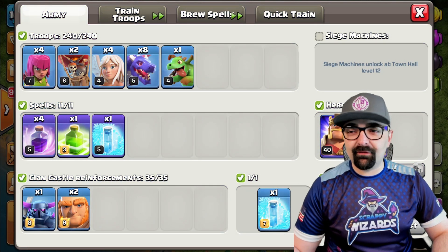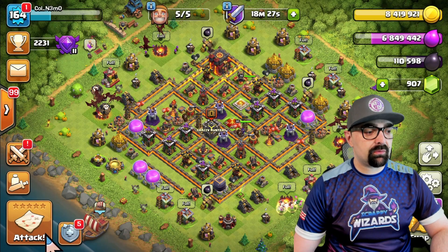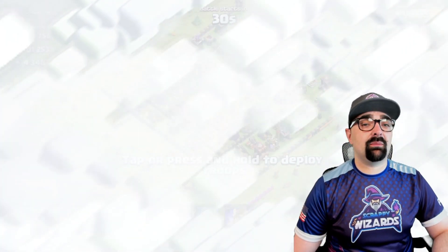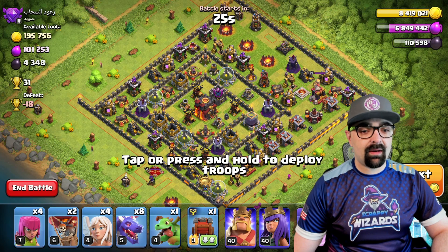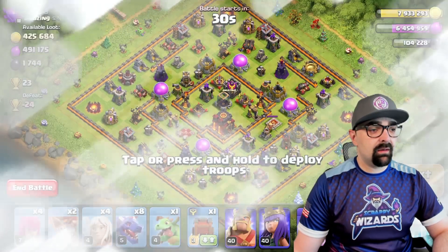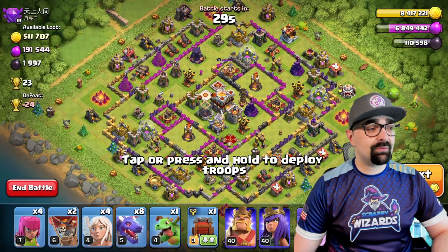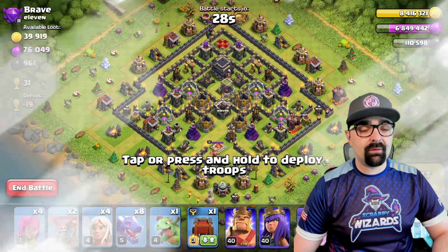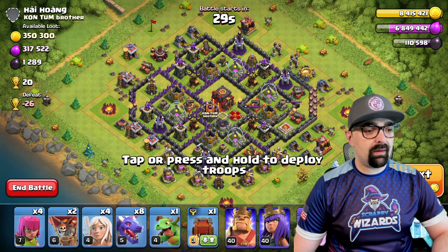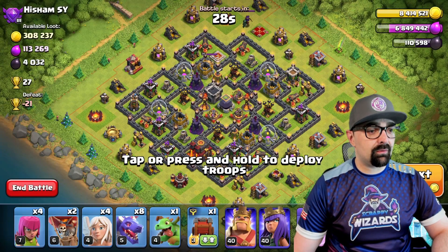All right, here we go. Finally the army is cooked and ready to go. Our air attack — super excited. Let's get started. We're going to make a live hit with it — this is a queen walk into dragons. I love this attack. So let's look for a good base that has lots of loot to show that this is a very viable strategy. Looking for some dark elixir as well, because most of the time you're looking for dark elixir when you're farming at any Town Hall level, specifically Town Hall 10. We're going to look for a good base that's hopefully at full strength, because that's what I want to showcase.